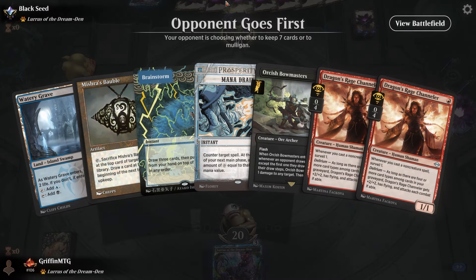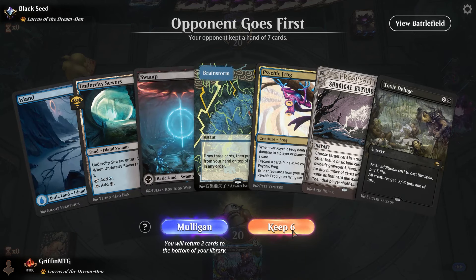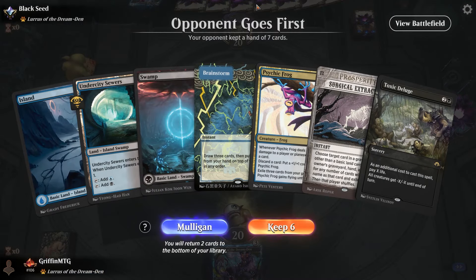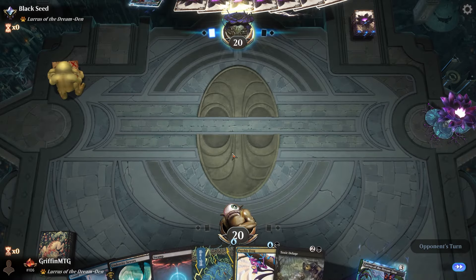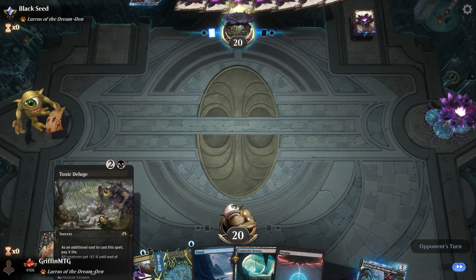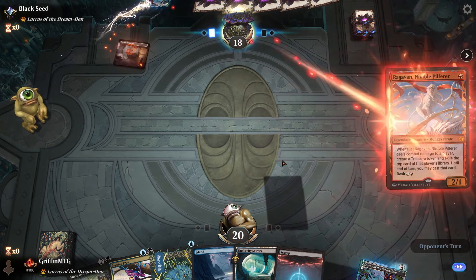One lander but we do have a Brainstorm. They're playing Lurrus. This is probably a mulligan — yeah, it's a mulligan. I mean they could be playing Energy Lurrus. I think I'm gonna put back Surgical, but if they're playing Energy then Toxic Deluge should be pretty good. All right, and there's the Foundry so it looks like it.